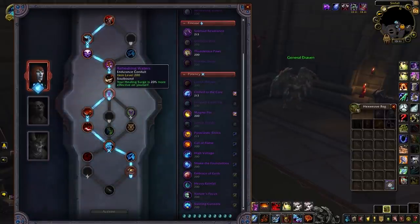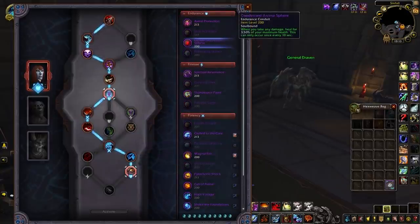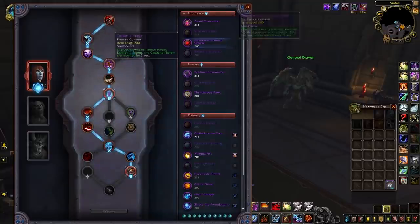Moving on to Endurance Conduits, Refreshing Waters will be mandatory — another conduit that dramatically increases healing on yourself will help you survive well, and it has great synergy with the PvP talent Swelling Waves. Picking up Vital Accretion as your second Endurance Conduit is also crucial as it turns your Earth Elemental into a strong defensive cooldown, powerful against heavy burst compositions and it lasts for a long time. In case you want to use three Endurance Conduits, Condensed Animasphere is a nice addition to your self-healing, making you even more durable.